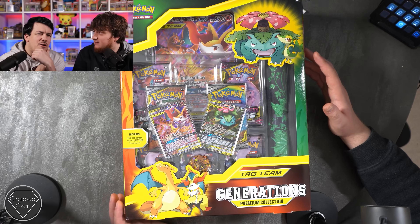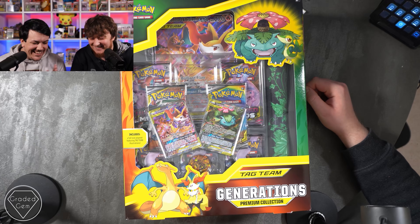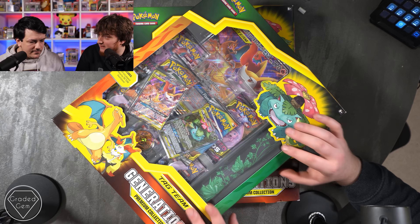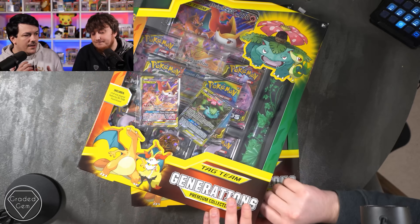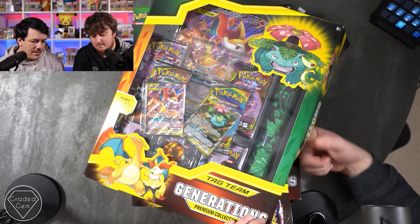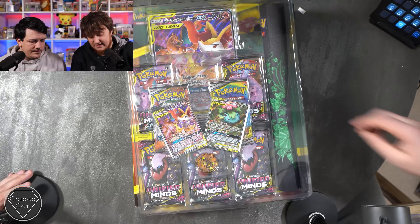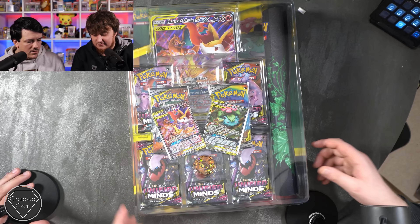We really like the playmats — we keep getting more stuff and we need more playmats. I really like this box because you get a jumbo, you get a coin, you get two promos one of which is Charizard, and you also get the map. With Graded Gem you can now submit jumbos and coins, as well as cards and booster packs. Everything in this box, besides the playmat, you can actually grade. The mats are really good for YouTube, making little backgrounds and sets. Jumbos are cool — especially if you get them in perfect condition. Coins are useful because you can use them in the game. The promos and packs are nice too. You're getting a good mix of things.